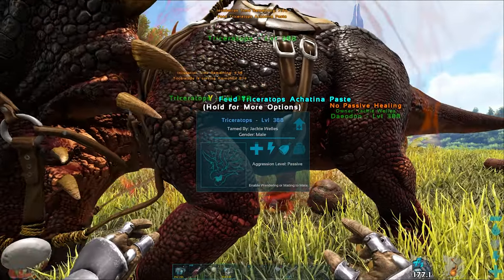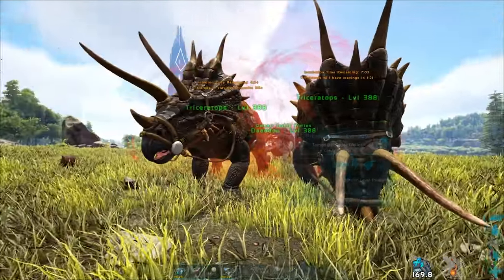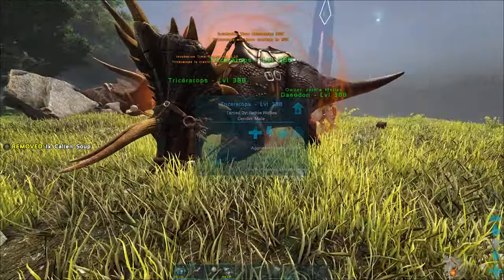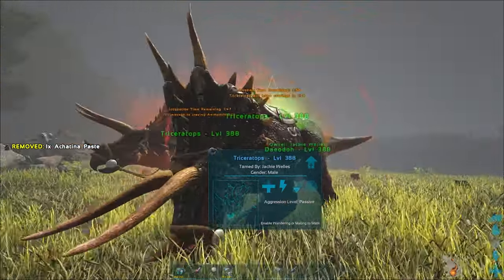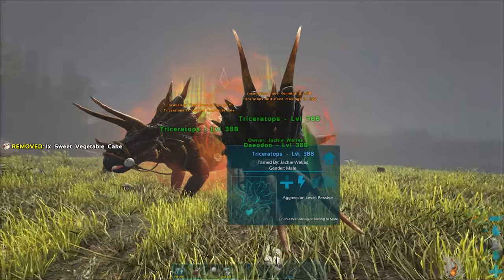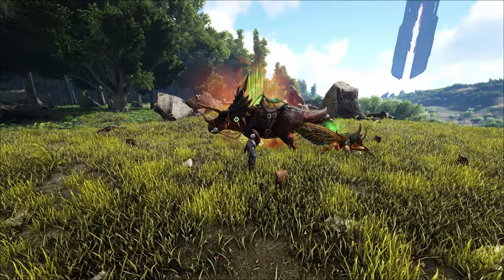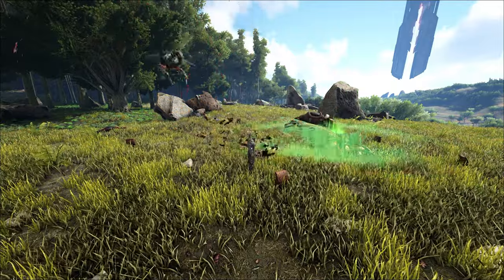While the Larva is incubating, it will request different things that you need to feed it. There is a huge range of items it may need. I suggest you have a base somewhere so that you can pick up your impregnated dino and fly it back for safety, and to make sure you have everything you need — from basic resources to element. Once it is born, it bursts out of the dino, killing it. Then you need to feed and raise it — the baby eats meat. Now you have a Sky Reaper.